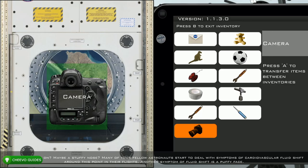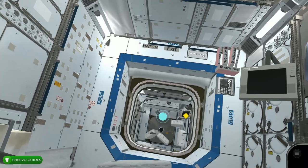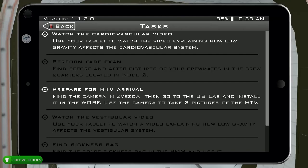Once dialogue finishes, the next task is located in this same module or the one next to it. Go through the next room, look inside, and interact with the pictures on the wall. This is going to trigger our next task, which is to watch the cardiovascular system video.